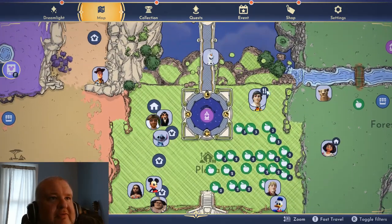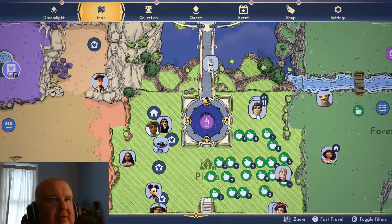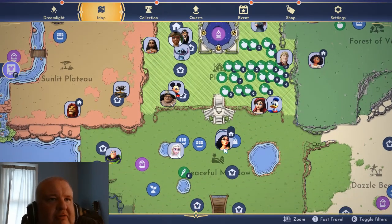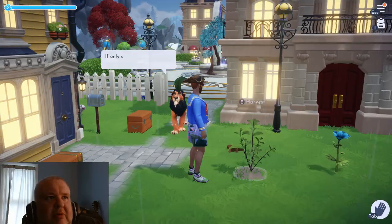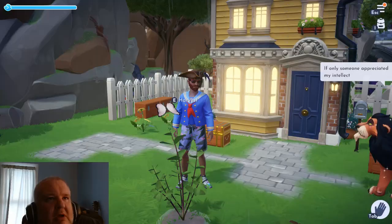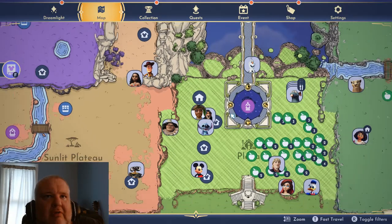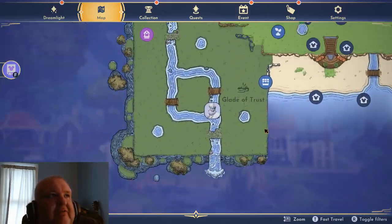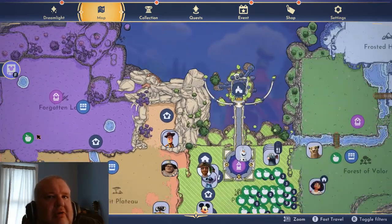There's people at Scrooge's, and this is Remy's restaurant. You can see there's Remy and Prince Eric, and then this is Scrooge's shop where Mother Gothel is and Merlin and a lot of people.